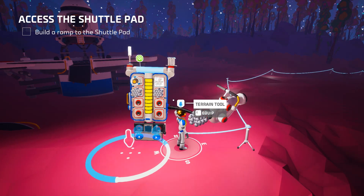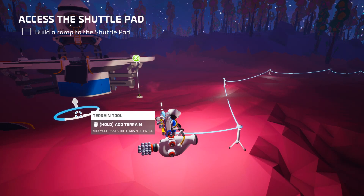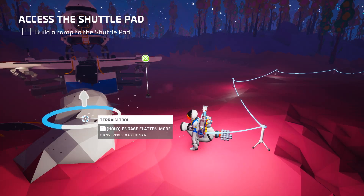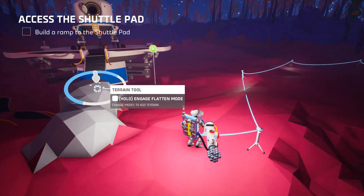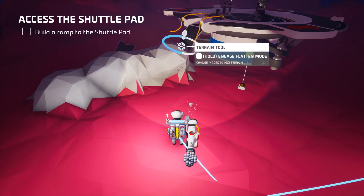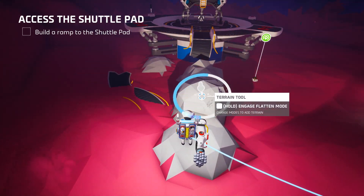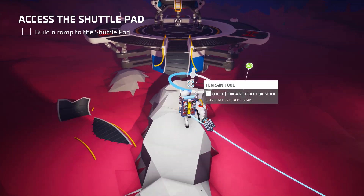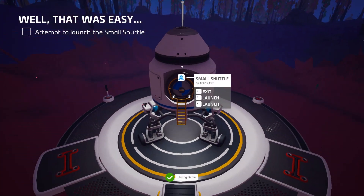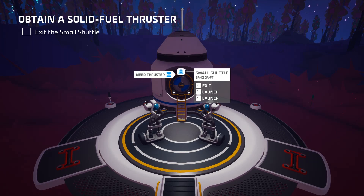Alright, look at that. Hold alt to engage add mode. That's a pretty crappy ramp. It's pretty hard. Well, I made it. Blast off — oh no, we need a thruster. Who'd have thunk it?